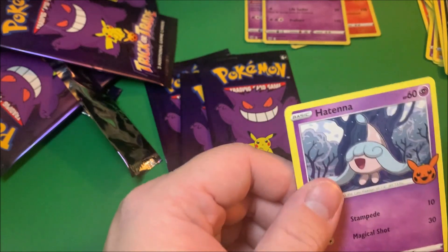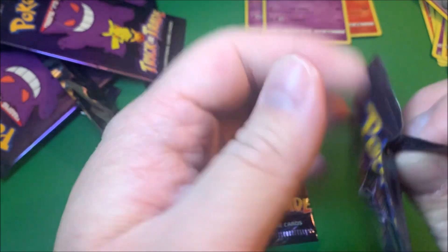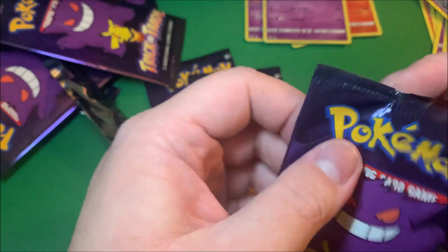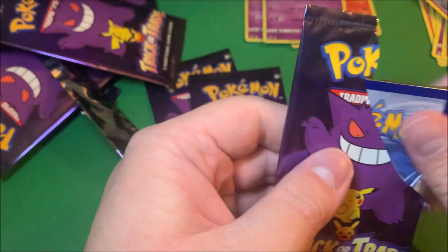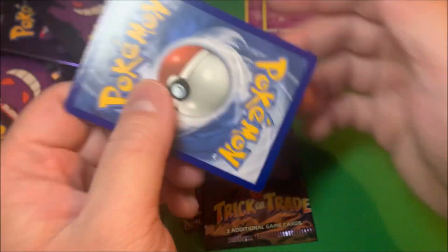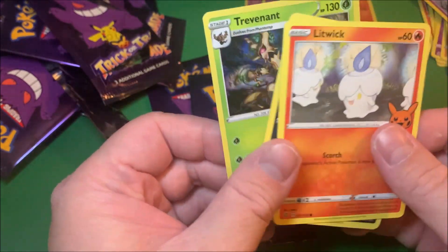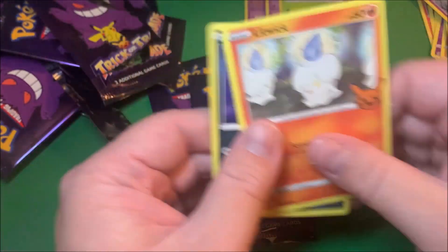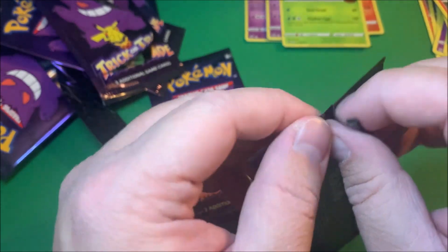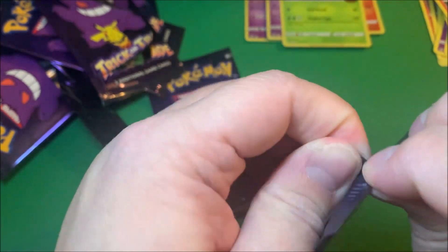Hatterene, and Sinistea - there we go! Another Mewtwo, nice. So I think me and my brother have the whole set now. I hadn't looked it up because I wanted to be surprised opening these on the channel, to see if there was anything else I could pull. I don't think there is - Litwick, Murkrow. So yeah, I guess we might only be getting one Sinistea, and I'm glad we were able to pull that.